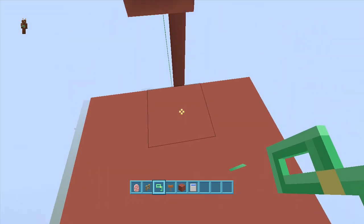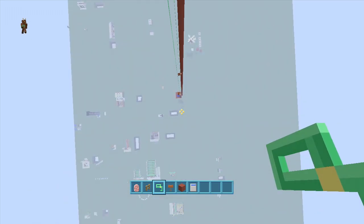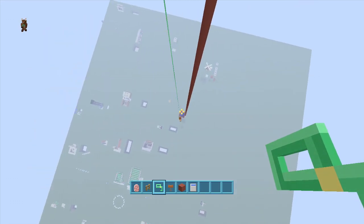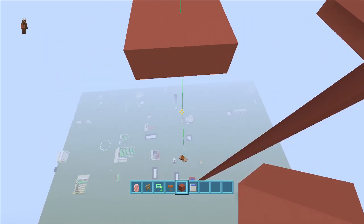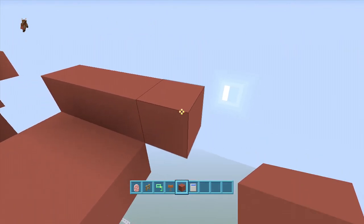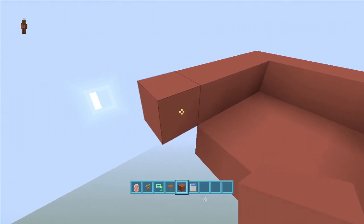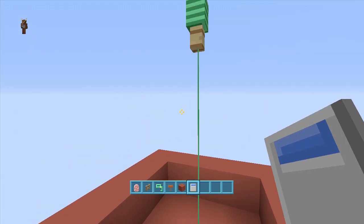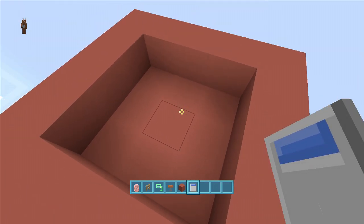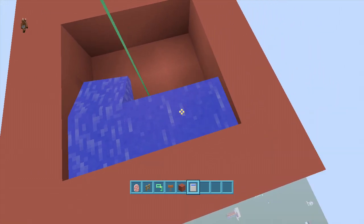Once your pig is jumping up and down, get it right underneath the block, look up, and attach the lead to your fence post. He'll start doing the grapple-hooking motion, going all the way down to the floor. Then come out one block from your three-by-three, go all the way around it, and put water in the middle. This way, when you get to the top and hold A, you'll phase through the block into the water — because the game registers the pig at that top block.